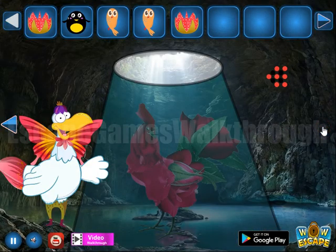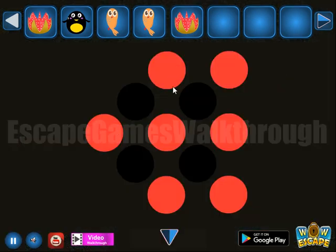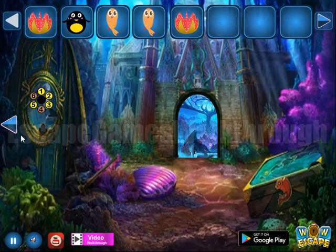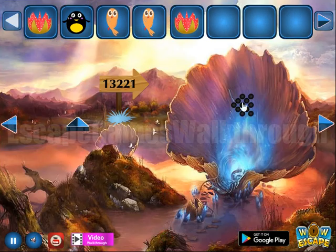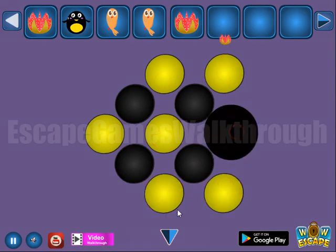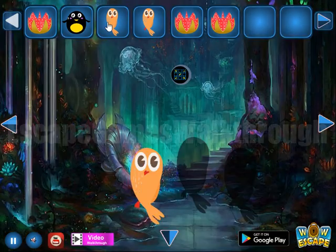Here's this cute rooster again, and we have a hint of highlighted red circles. We need to highlight the same circles here, but only the yellow circles. We've got flowers.